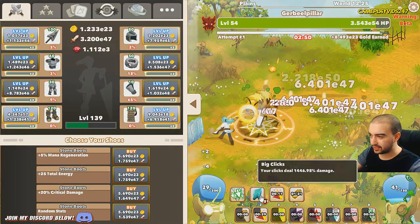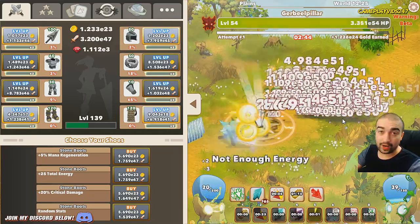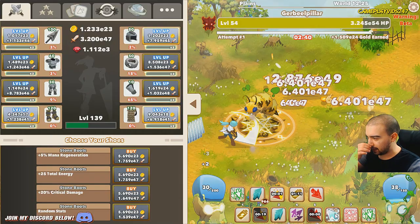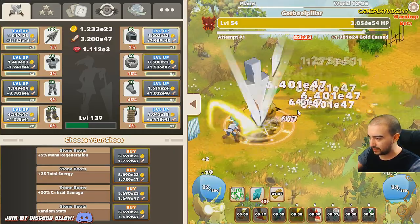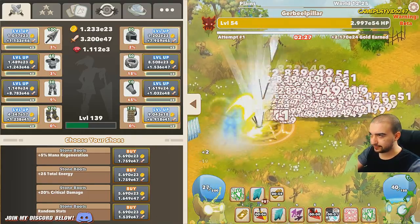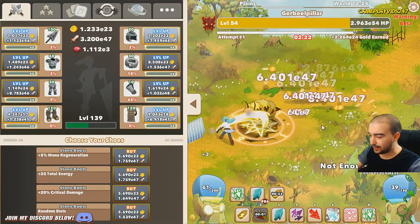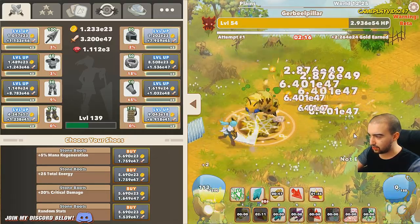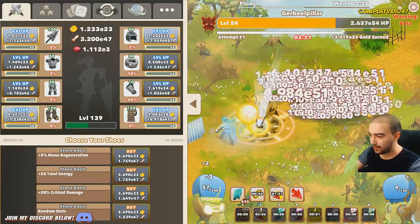Just going to continue to spam big clicks as much as I can here. This is the first time I've actually faced a level 25 boss on this world. So we'll see if we can take him down on the first attempt. I'm going to start combining all my abilities together. I have to beat this clock — if I can beat the clock, we'll be okay. I need power surge back. Just slowly — oh, so close. Yes! I got my power surge. So now that I have my power surge, we may be able to beat this boss on the first attempt. It's looking pretty promising right now.